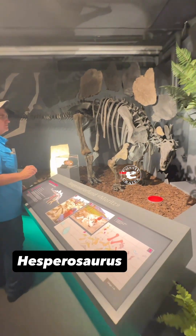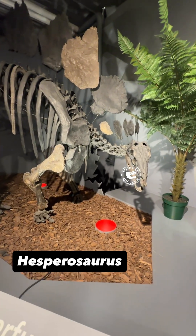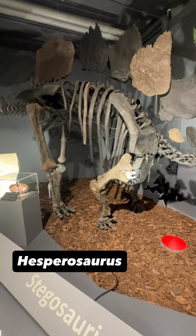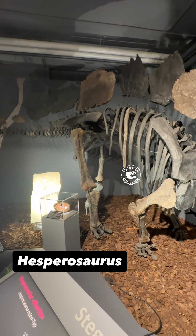This is another Hesperosaurus, and this one's less complete, as you can see. It's got an original spike there, a plate. It's got the cute little tiny humerus, radius, and ulna versus a much longer, gracile, almost diplodocid-style femur.